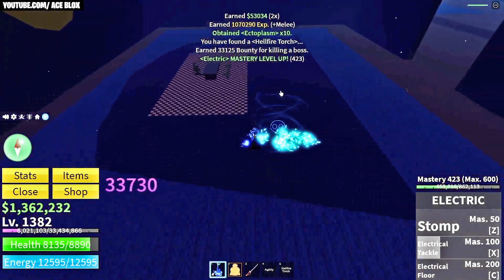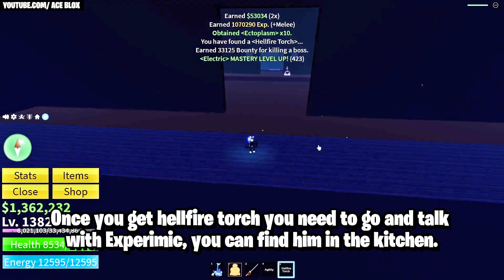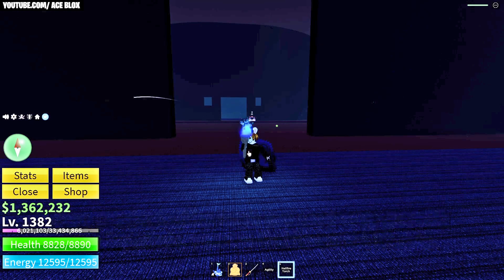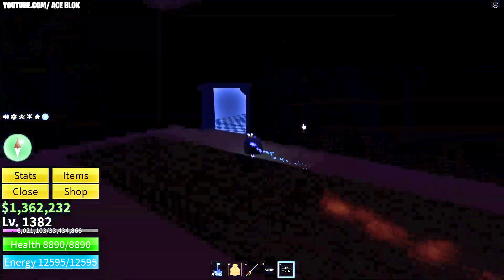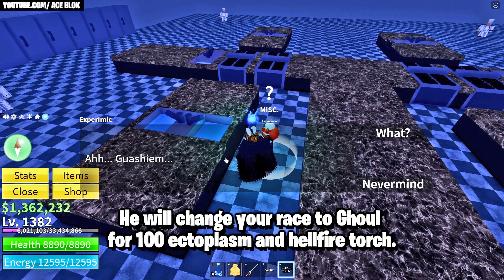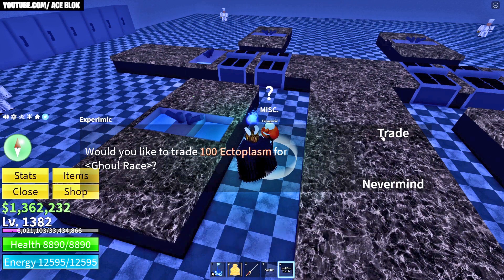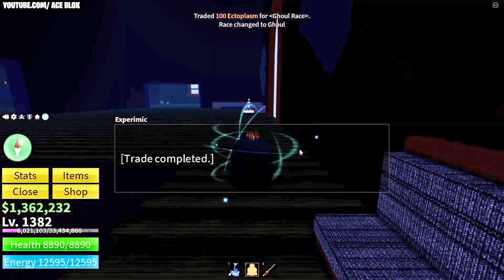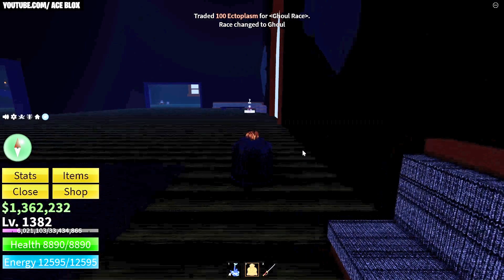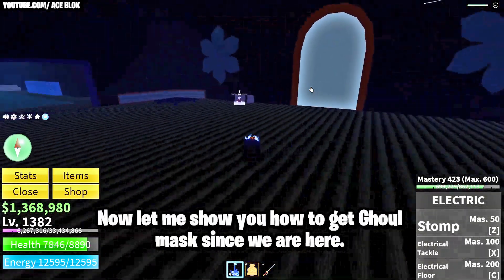Once you get the Hellfire Torch, you need to go and talk with Expameric. You can find him in the kitchen. He will change your race to Ghoul for 100 ectoplasm and the Hellfire Torch. And there we go, we got it — looks pretty cool.